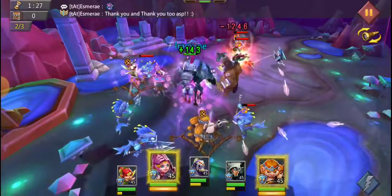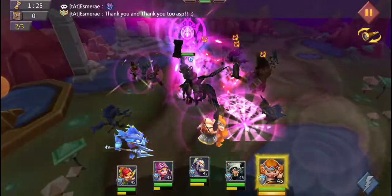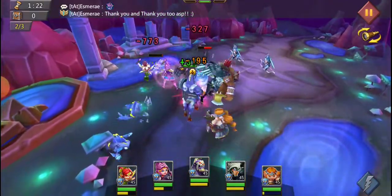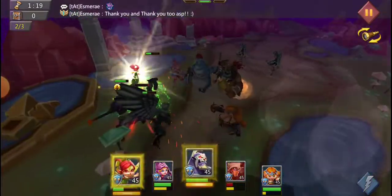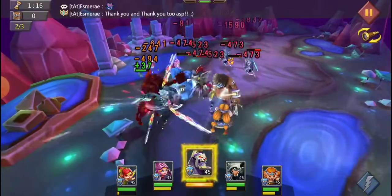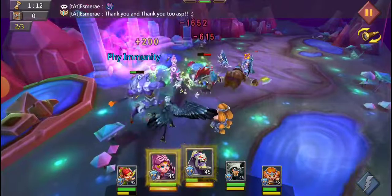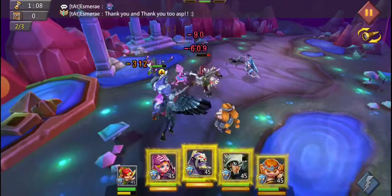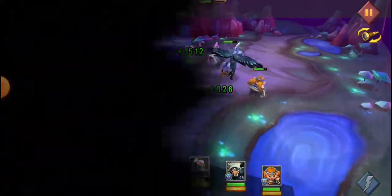We ain't got a whole lot going on here, so instead we're going to start taking them out right in the back line. Night Raven as soon as he's ready. Heal up with Prima. Save Ventral Centaur for a second, because I don't think we're going to need it. Just going to hold off on everyone else's skills until wave 3.